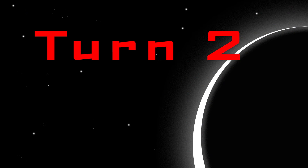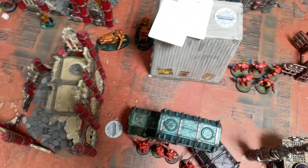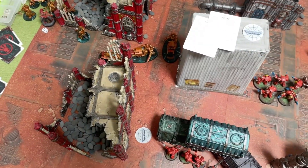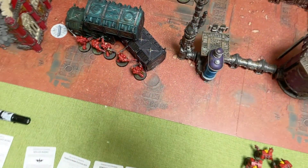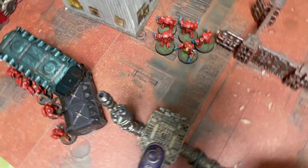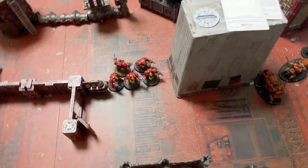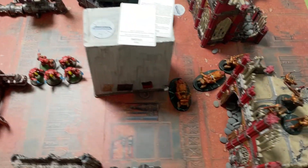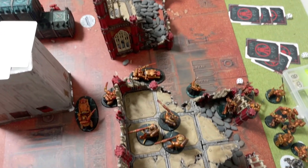We used our Stratagem to jump these guys into the air - they can come back next turn. We've remained in combat with the Captain, who should be able to stand up to the Bladeguard pretty well. These guys have moved out of the way. The Captain has ordered the Terminators to drop down on the centre objective - that could be very difficult, especially with the Captain still tied up.